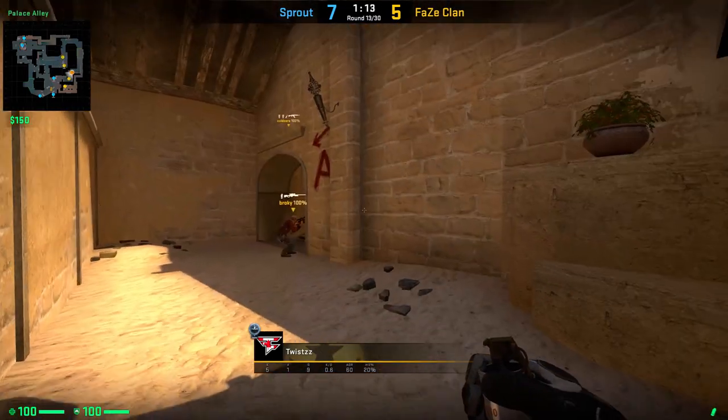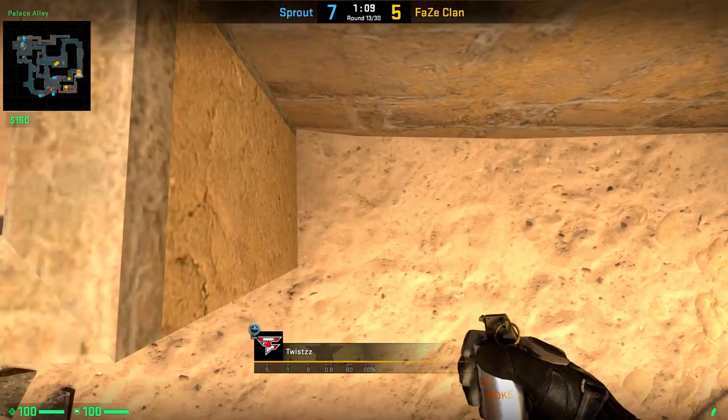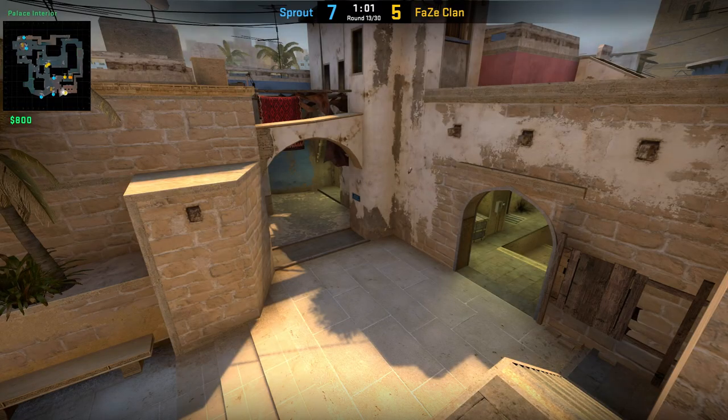The first trick is a deep jungle smoke from Twists. Simply hop onto the edge, aim like shown and jump throw your smoke. This will completely block off jungle, leaving no gaps to the left or the right.